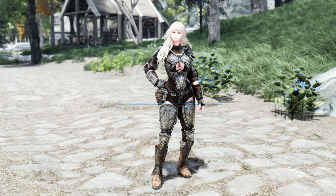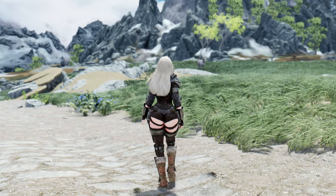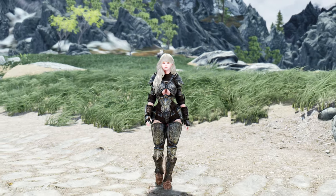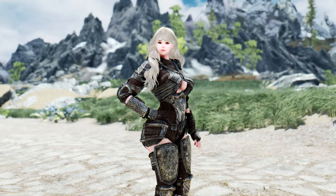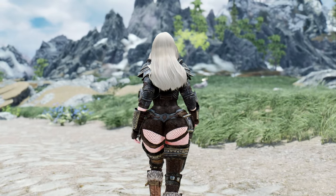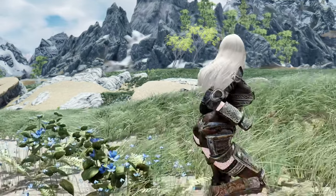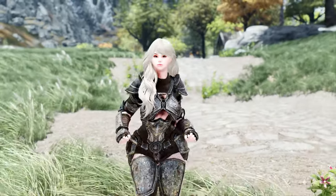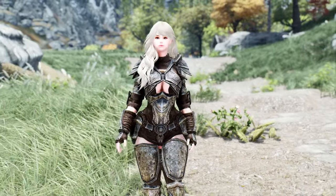Now, let's introduce Vanargand Animations 2, Female Idle Walk and Run. This mod is the second installment in the Vanargand Animations series, offering animations suitable for characters using light armor and one-handed weapons. The standing animation cycles through various poses for 30 seconds, while both the walking and running animations support movements in forward and sideways directions. It provides even more polished movements compared to the previous series, enhancing immersion with high-quality motion animations. I highly recommend giving it a try for yourself.